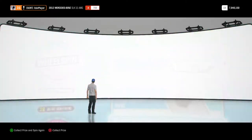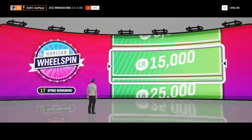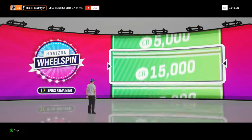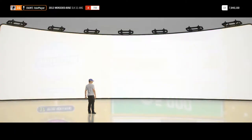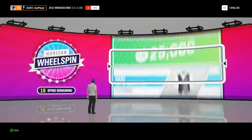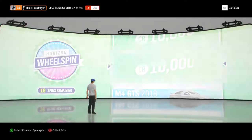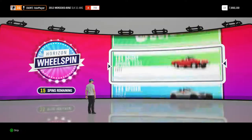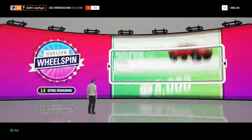Next up, we've got the Maserati Gran Turismo S, I think that's the first Maserati we got into the collection, very nice car indeed of course. Next up, we've got the legendary red biker helmet. Moving on. 10,000 credits there, straight into the bank account. Next up, 30,000 credits, again all helps the balance grow.